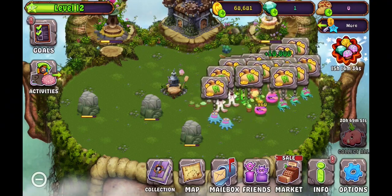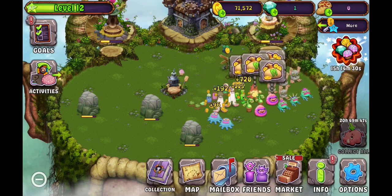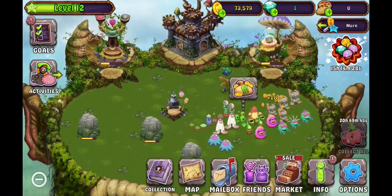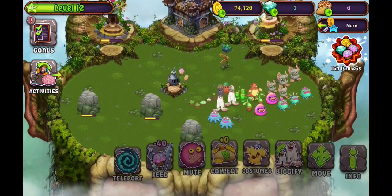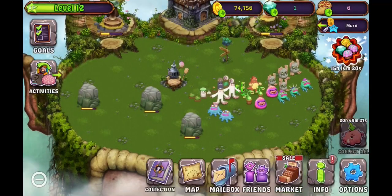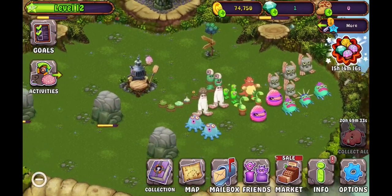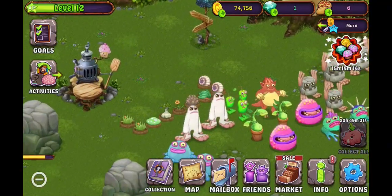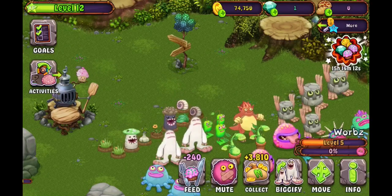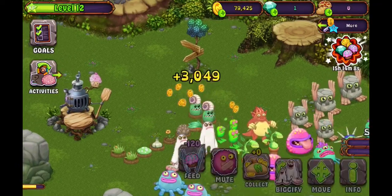I'm gonna click this. Keep on going here. I'm gonna quest — well, it's not really a quest but it's really good gold, really good gold. Yeah, my new island is looking pretty good in there. Collect some stuff from my little fellas.